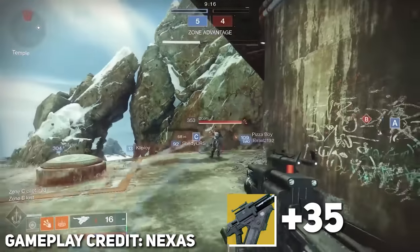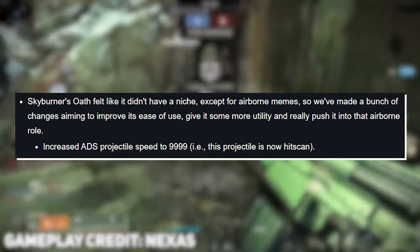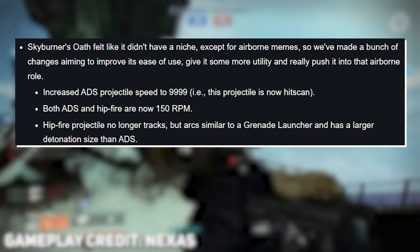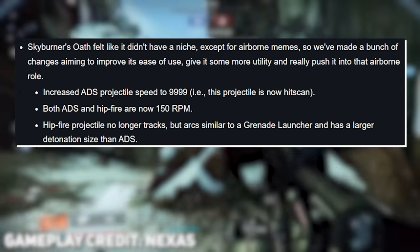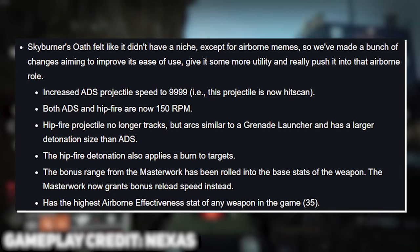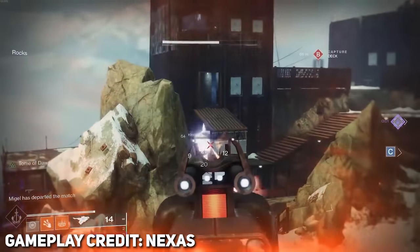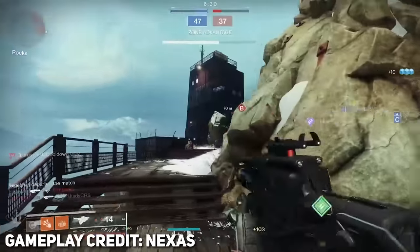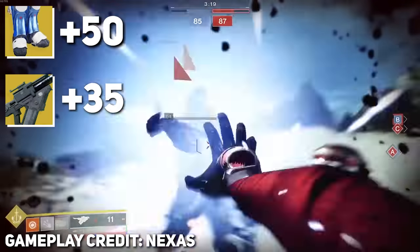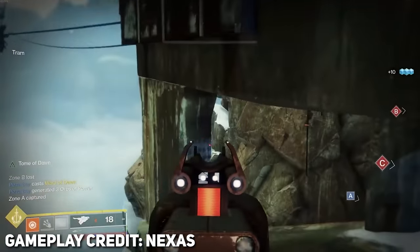Another exotic that deals solar damage is Skyburner's Oath, which also has plus 35 in its airborne effectiveness stat. Skyburner's is going to be kind of a weird one though — it's getting pretty much a complete rework, turning the weapon into a hitscan weapon. At the same time they're nerfing the hip-fire rate of fire and removing its hip-fire tracking, but they also claim the arc is similar to a grenade launcher and will have a larger detonation size. The hip-fire detonation also applies burns to targets. Considering that Skyburner's already has the highest airborne effectiveness stat of any weapon in the game, just combining that with Tempered Metal you're looking at maximum airborne effectiveness — especially if you do something crazy like combine it with Lion Rampants. You're talking 50 from Lion Rampants, 35 from Skyburner's Oath, plus 20 from Tempered Metal — that gets you up to plus 105, completely maxed out.